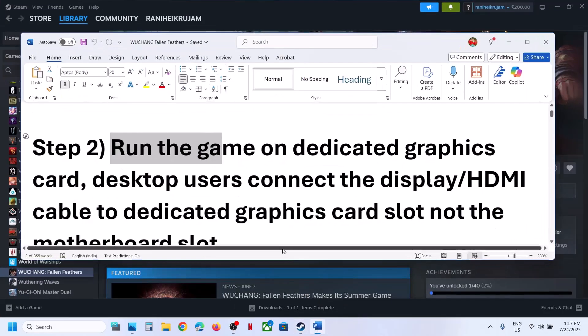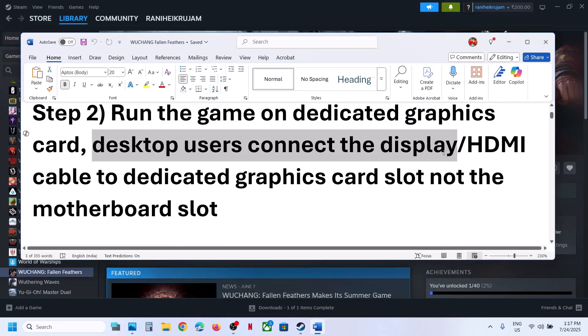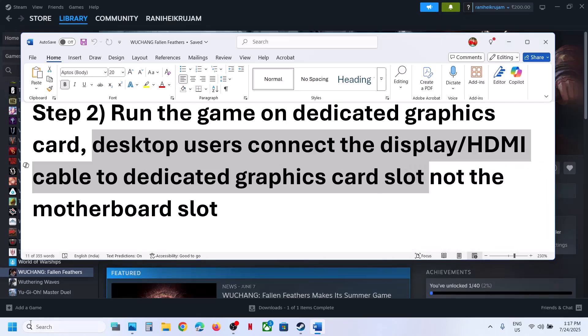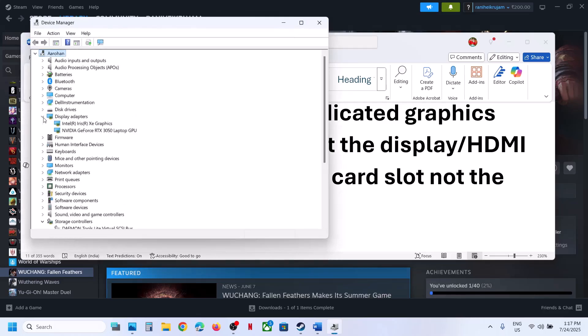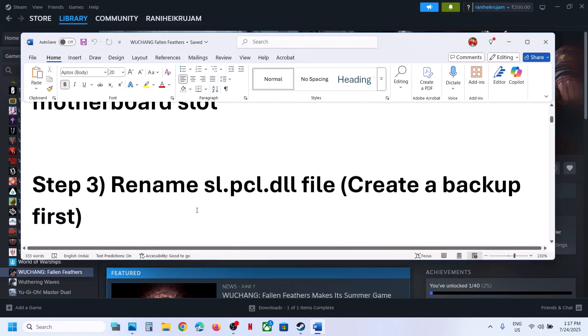Once this is done, launch the game and check. Still not working? For desktop users, the next step is to connect your display cable or HDMI cable to the dedicated graphics card slot. If your computer has dual graphics cards like Intel and Nvidia, make sure you connect the display cable to the dedicated graphics card slot, not the Intel slot.